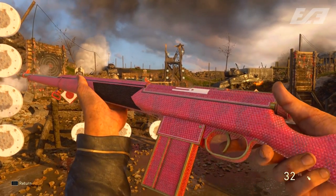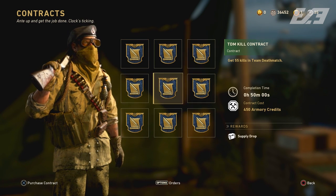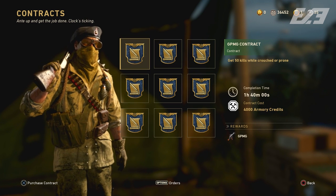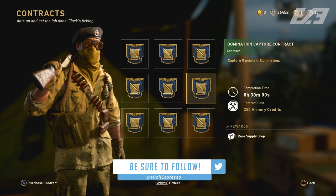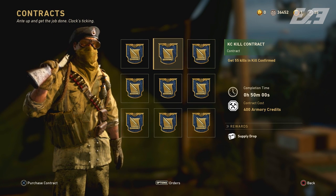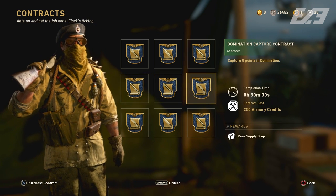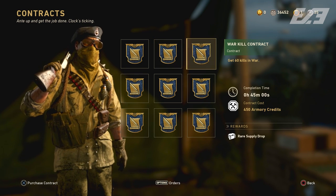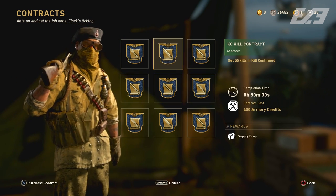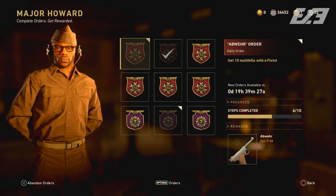Sticking in the Quartermaster before moving to Major Howard — if you look at the contracts, there's a slight adjustment. The new weapon contract is for the GPMG, requiring prone and crouching kills. Also, we no longer have any XP-based contracts — all rewards are now either rare or common supply drops, with no XP reward at all. The bottom row features different bribes from the last Twitch Prime bundle, including uniform bribes and weapon charm bribes.